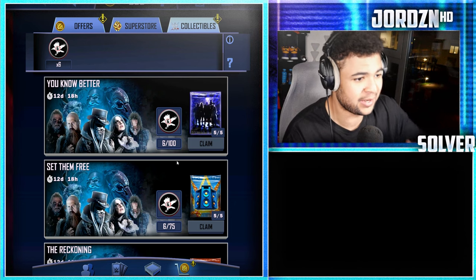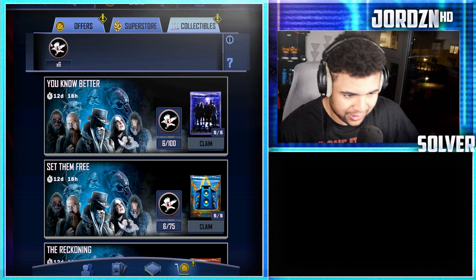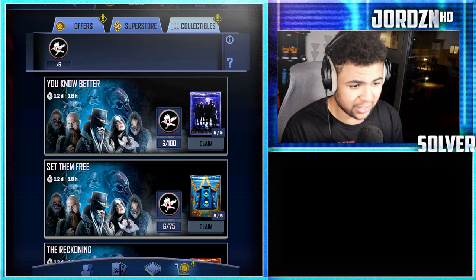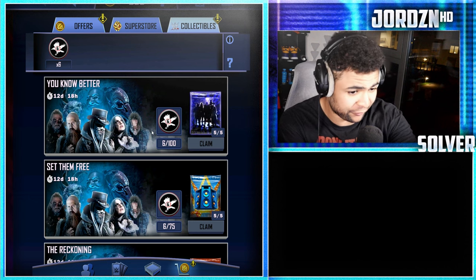You guys also have the collectible event. You can get the Y of 6 collectibles off the draft board. I don't know if there's a limit to them, but I know you can get them off the draft board, which is really cool. 100 collectibles gets you a guaranteed Y of 6 card from the new No Better pack, which is awesome. You get them up to 5 times.